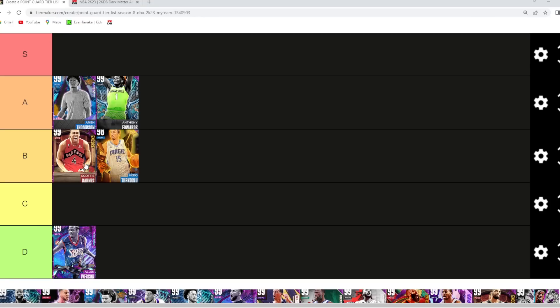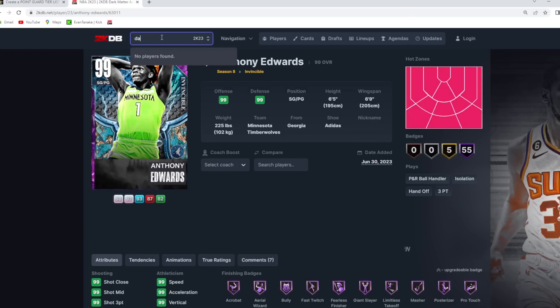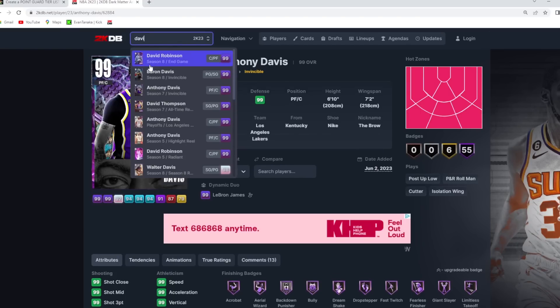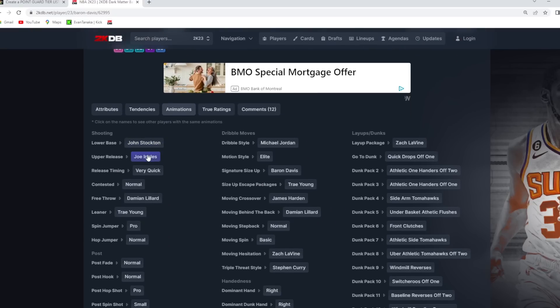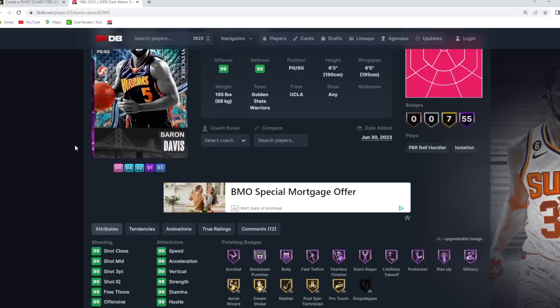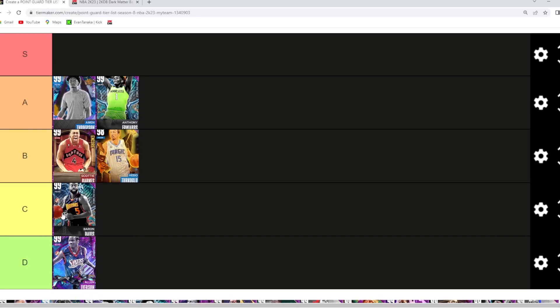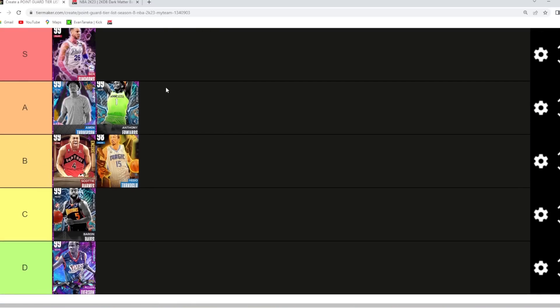Baron Davis I'm gonna go C tier. He's a little taller than Allen Iverson, a better slasher to the rim, and a better defender in game. He actually has a very good jump shot — the John Stockton base and Joe Angles upper on very quick timing. For an invincible card those are pretty good animations. He's 6'3 with a 6'5 wingspan and a much better player model than Allen Iverson, so C tier for Baron Davis.